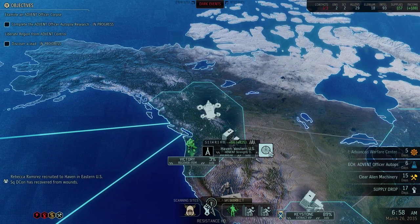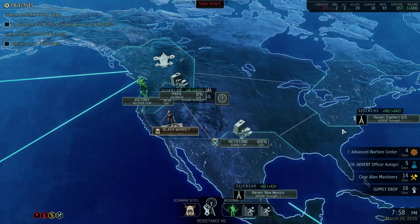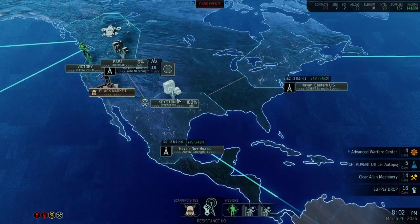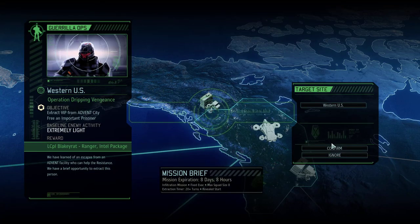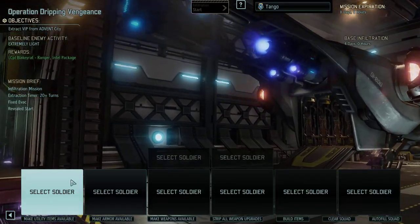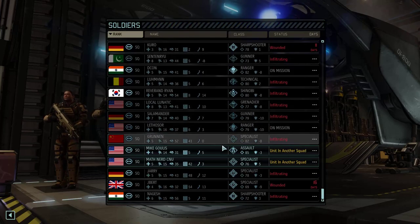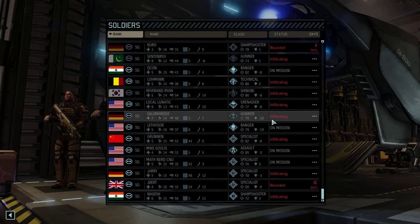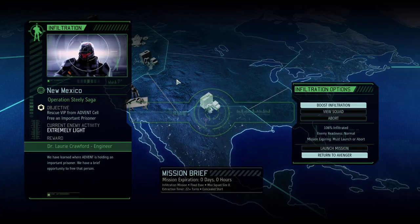Somebody recovered from their wounds — we're going to have the Advanced Warfare Center soon. We finished that one getting to 100%, which gives us an engineer. But the enemies are still normal readiness, so I'm going to keep going. We get Blakeyrat from the grill operation — that's eight days. I really want Blakeyrat. We can send in some people. We have one day lightly wounded — I think it's better to wait that one day. Well, I guess I'll see you next time on this very screen. Thank you.